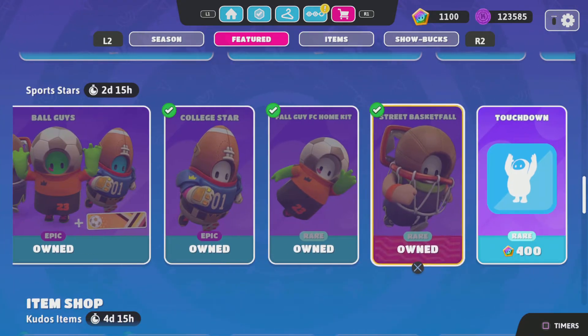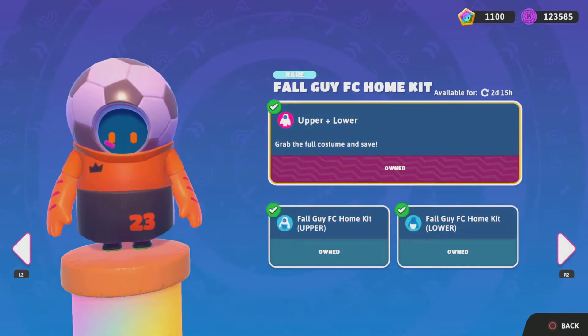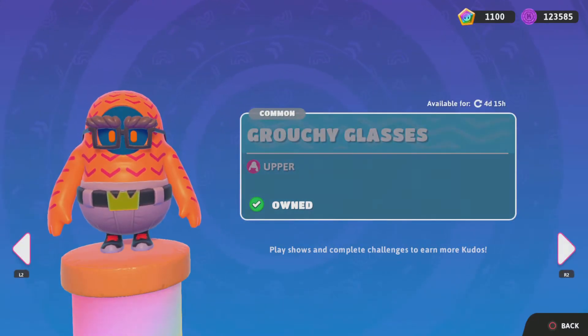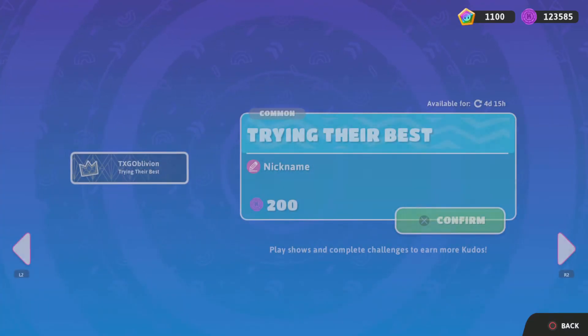The sports skins are still back: the College Star, Fall Guy, FC, Home Kit, Street Basketball, and Touchdown. The Snazzy Belt Bag is still here. Grouchy Glasses, still here. 90s Party, Torquoise Delight, Give Us a Wave, Trying Their Best.